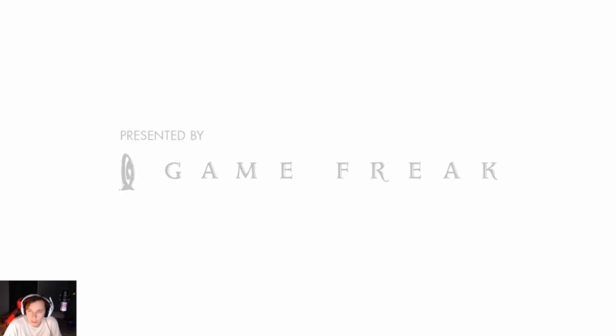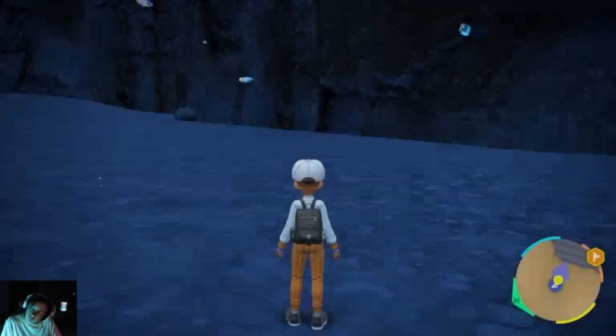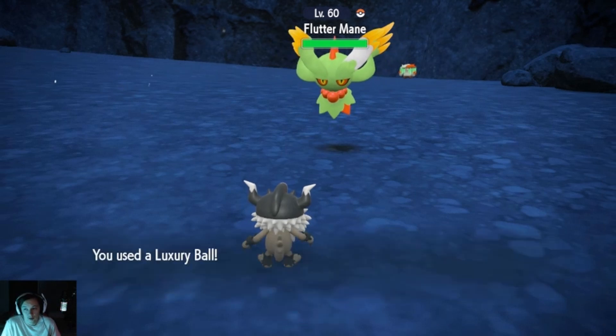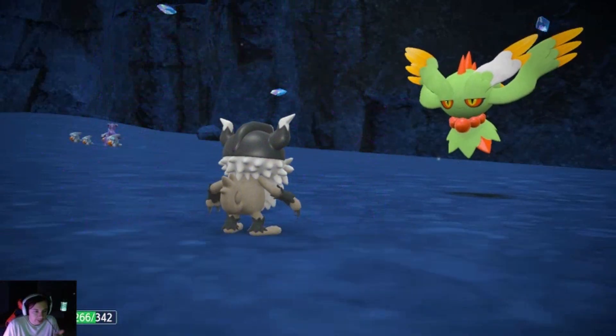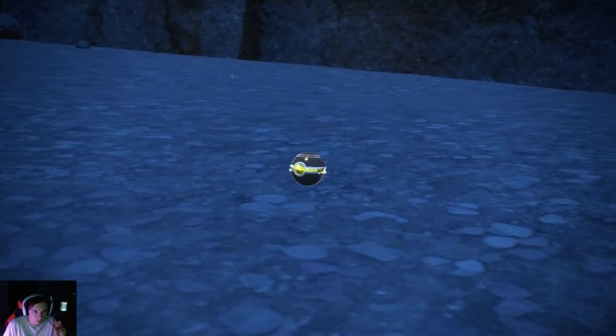Alright, let's go. After this loads, we'll be able to get the shiny. See? You'll be able to walk into it. So now we actually have to catch this thing. It's got Mystical Fire, Power Gem, Dazzling Gleam, and Shadow Ball — those are your four moves that you want to look out for.